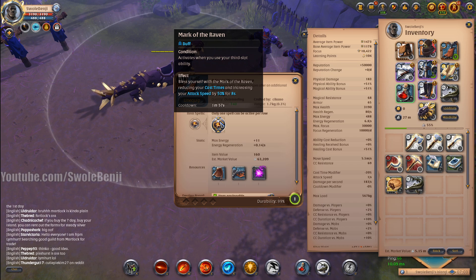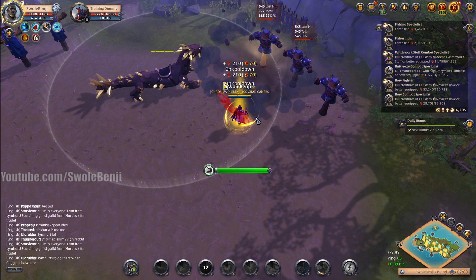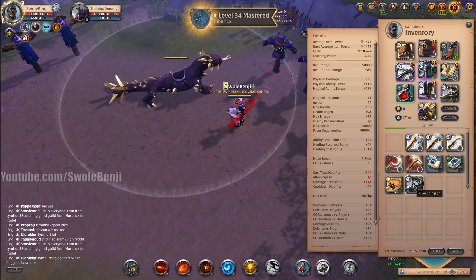Also, we have the Morgana Cape. When you cast your E spell, you get 50% cast speed for eight seconds. So we hit the target dummy and look at that — we can eat fish really fast, and we get cool little angel wings.